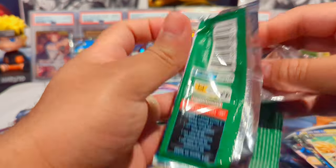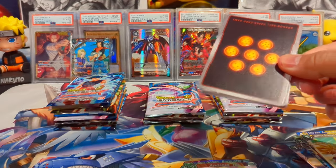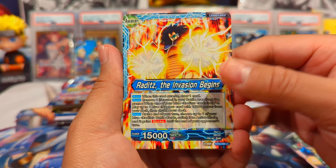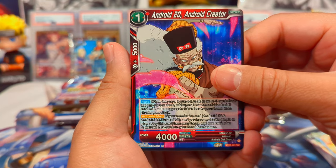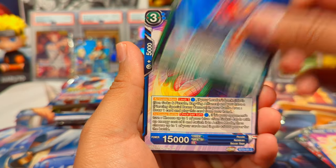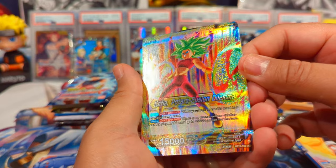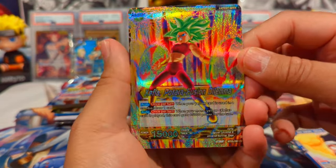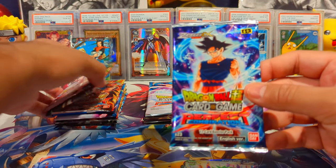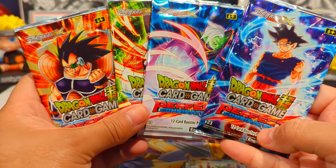These packs are opening pretty nicely from the bottom. We have Raditz, Android 20 Android Creator, another 20, Nappa at the beginning — looks like he's about to get his ass beat — Trunks teaming up with Mai, Android 16, 17, 18, Zamasu, and a dope-looking Kefla leader. Pitara Fusion Dilemma looks sick, and Son Goku Strategy of Sacrifice. The pack cards look phenomenal — we have the full art set here. Especially that Raditz one looks dope.